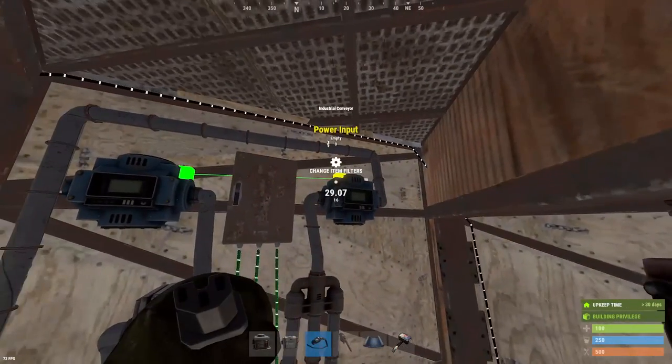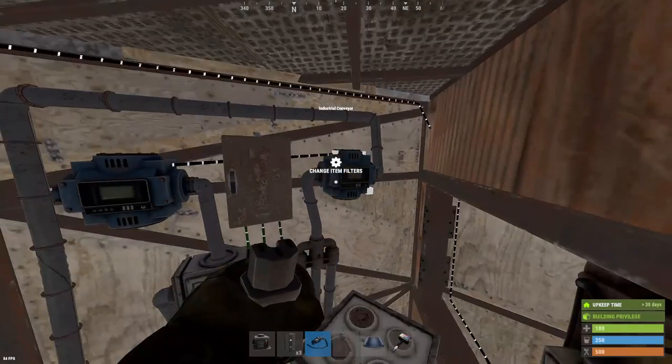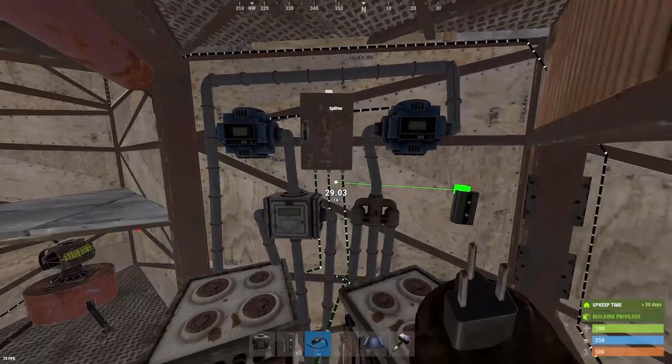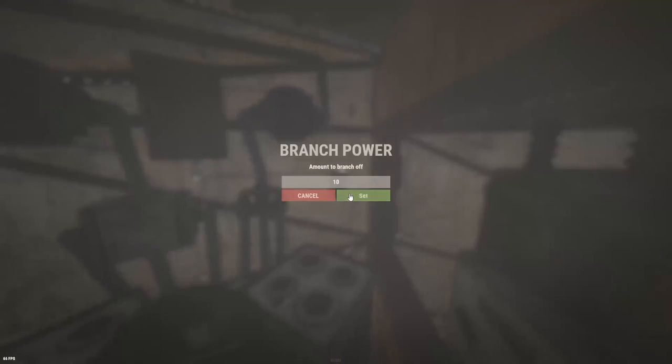And now to power this, we're just going to connect the electrical pass through to the power input on these conveyors. Take the left side of this branch and put it to the splitter for our furnaces and set it to 10.